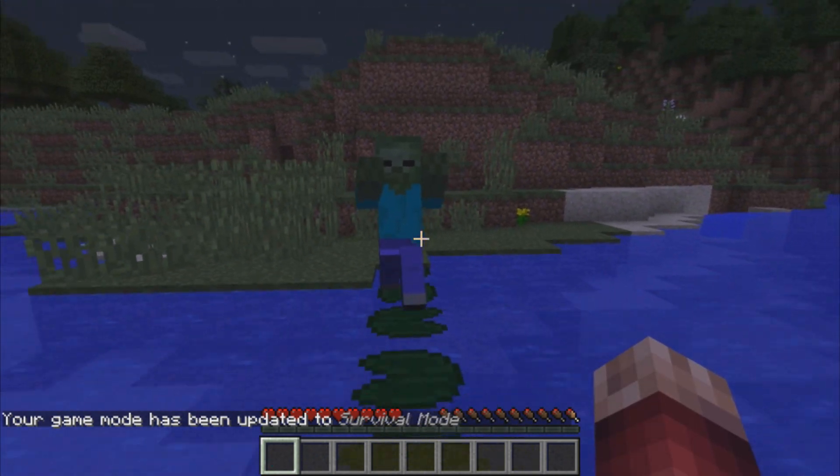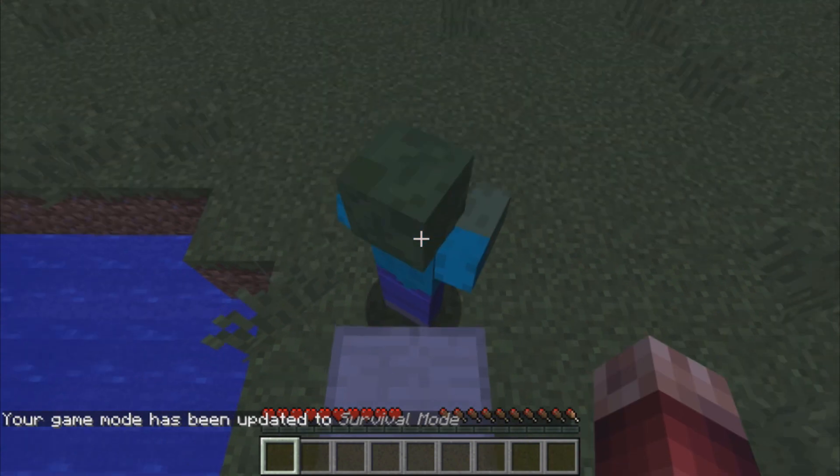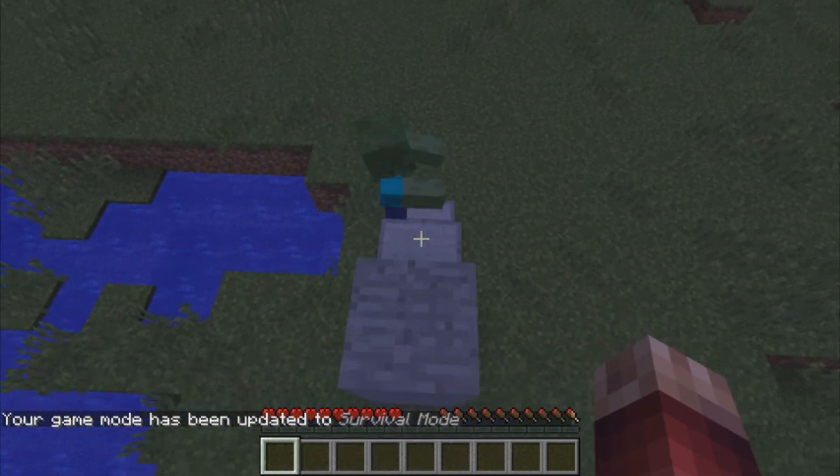Zombies can now walk across lily pads. They can also walk up half slabs.